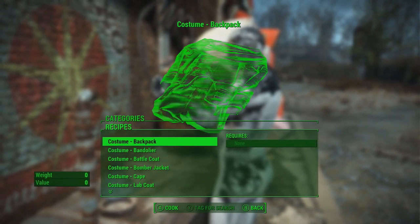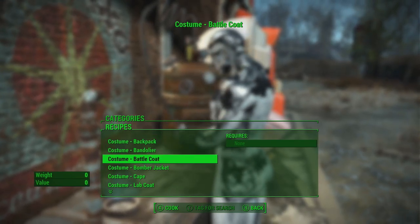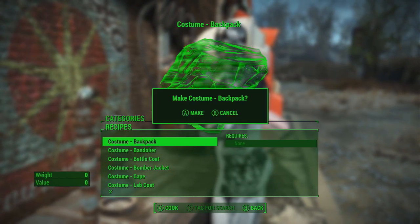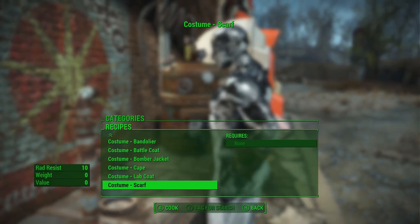I'm going to go in here like so — it's going to be the top category. As you can tell, we've got the backpack, one of the battle coats, the bomber jacket, the cape, the lab coat, and the scarf. Let's grab all of these because why not. You're probably thinking — what the hell am I wearing in the background?